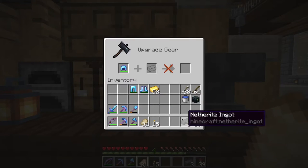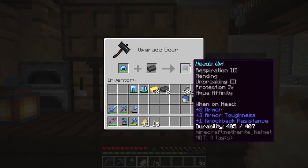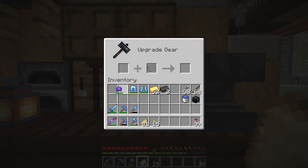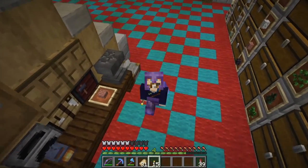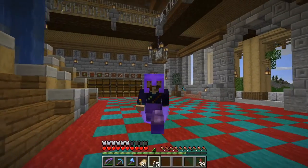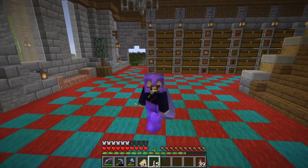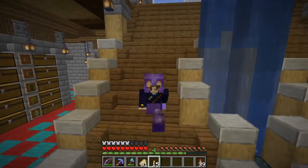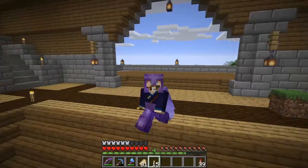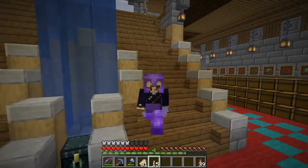Let's get some netherite on our head — good old Skyrim helmet. Let's get some netherite on our legs. Looky there. And let's get some netherite on our toes. Ladies and gentlemen, we're looking all netheritey. That looks good — that goes well with my shirt. That's going to be it for this episode. It's been a good one. We've gotten a lot of stuff done, and I will see you in the next episode.